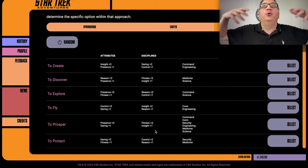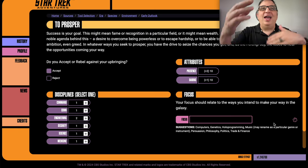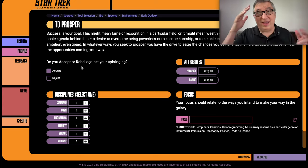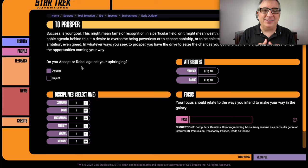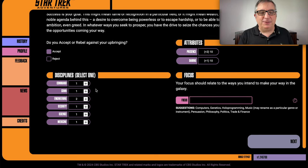Each one of these gives you different options as to what disciplines or attributes come up, but I'm just going with my character concept and letting all that fall where it falls. You also have the option to say you accepted this outlook, or you rejected it — like if you grew up in a warrior society, you could say you're a pacifist. But he accepts it — he wants to survive the next season, he just wants someone else to do the work to make it happen.